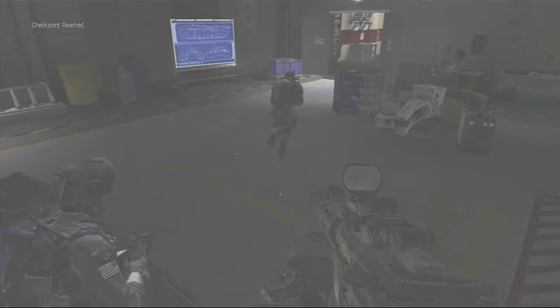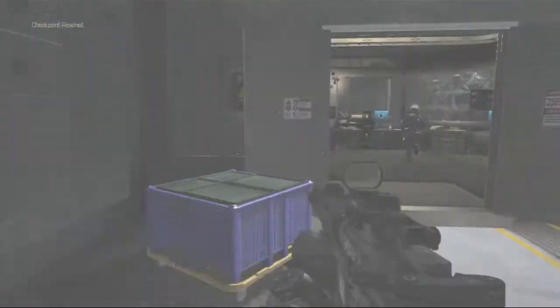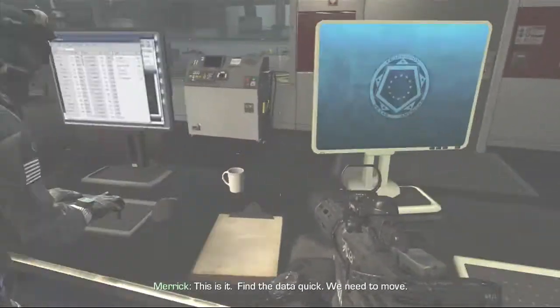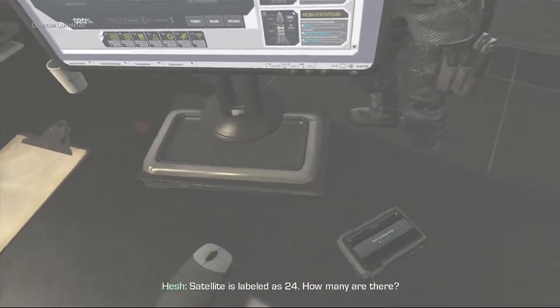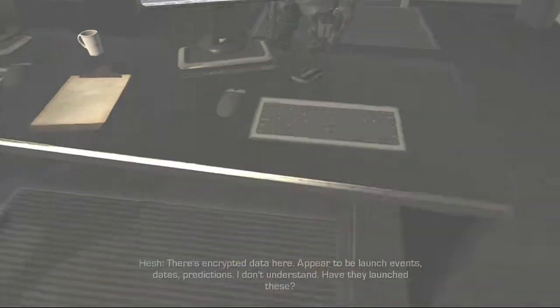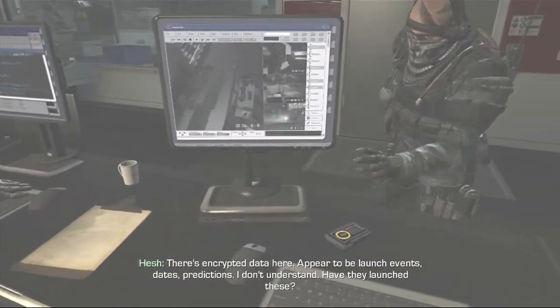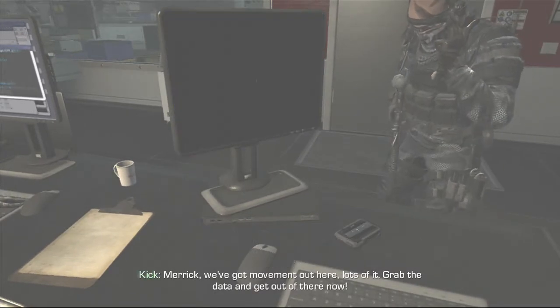I have a feeling they're not going to bomb this place and something bad's going to happen — but then they could bomb it, I'm not sure. Find the data quick, we need to move. Looks like manufacturing data — satellite's label is 24. How many are there? There's encrypted data here, appears to be launch events, dates, predictions. I don't understand — have they launched these? Merrick, we've got movement out here, lots of it. Grab the data and get out of there, now!